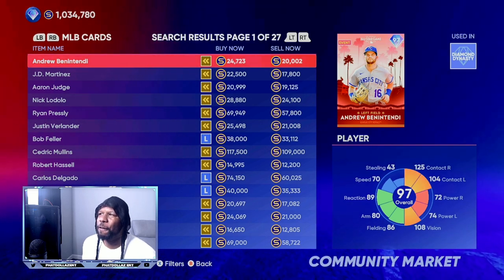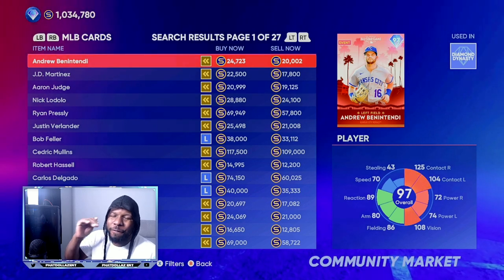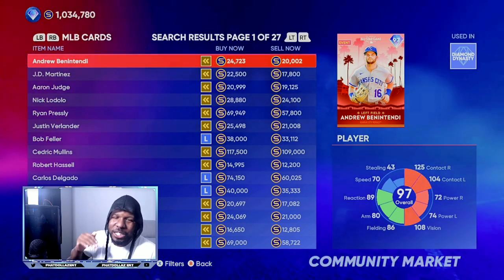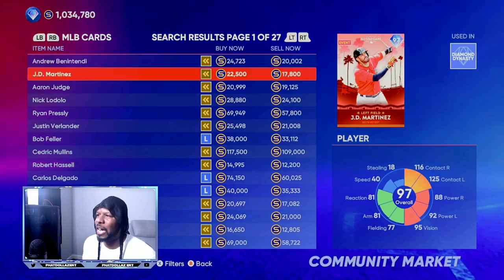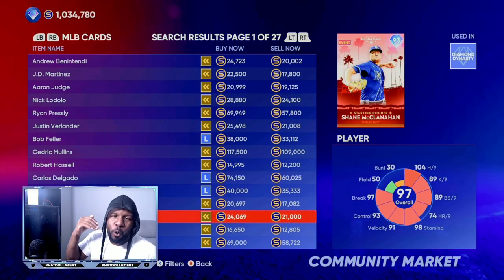As you can see at the top we have about a 4,000 stub gap. You want to be looking for about a 4,500 to 5,000 gap, so that after the tax you're still going to be making at least 2,500 stubs every single time.